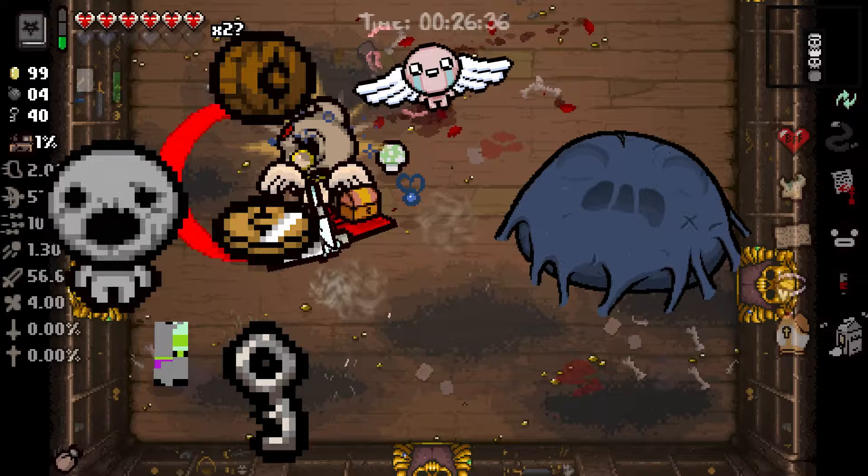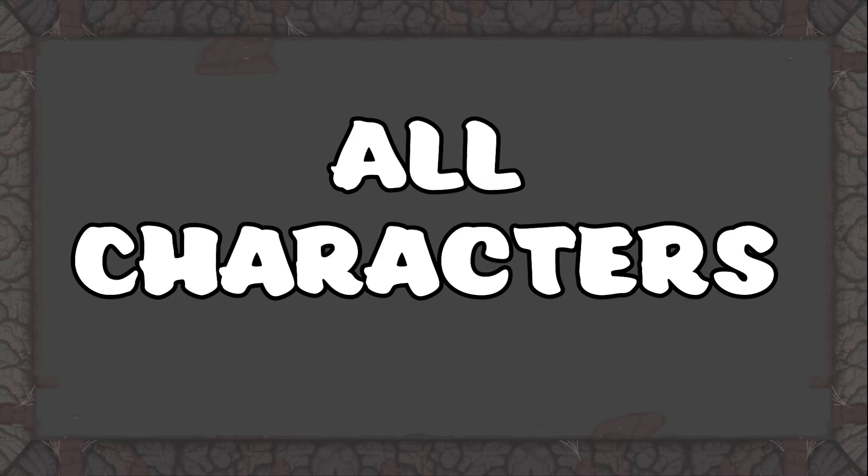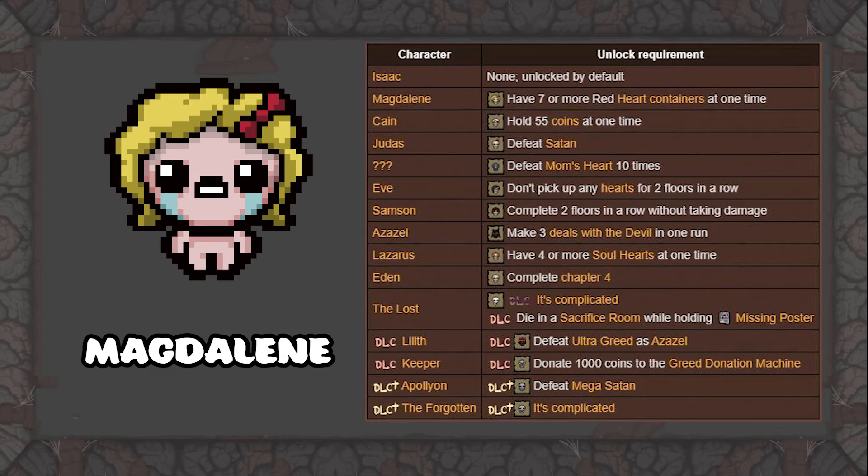For this last section of the video, I'm going to explain how to unlock all the remaining characters. First is Magdalene. To unlock Magdalene, you are required to have 7 or more Red Heart containers in a single run at one time. This is one of the easiest achievements to do by just playing the game, as boss fights love to give you health up items, and PHD can make it easier to find health up pills.